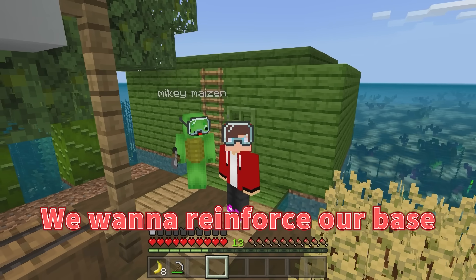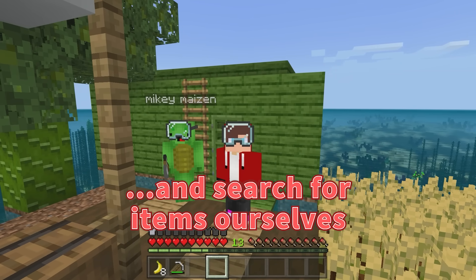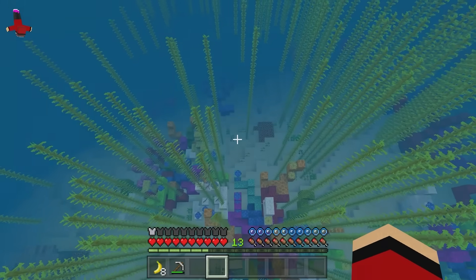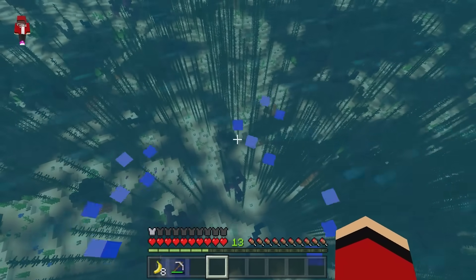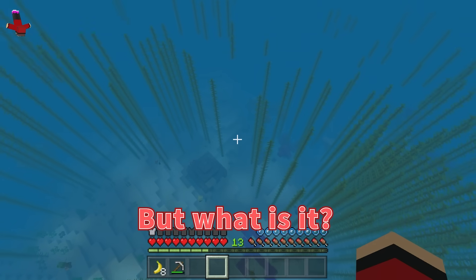We want to reinforce our base. Instead of fishing for items, we'll swim around in the ocean and search for items ourselves. This is nice, but which way do we go? Let me think. Wait! There's something weird in the water. But what is it?